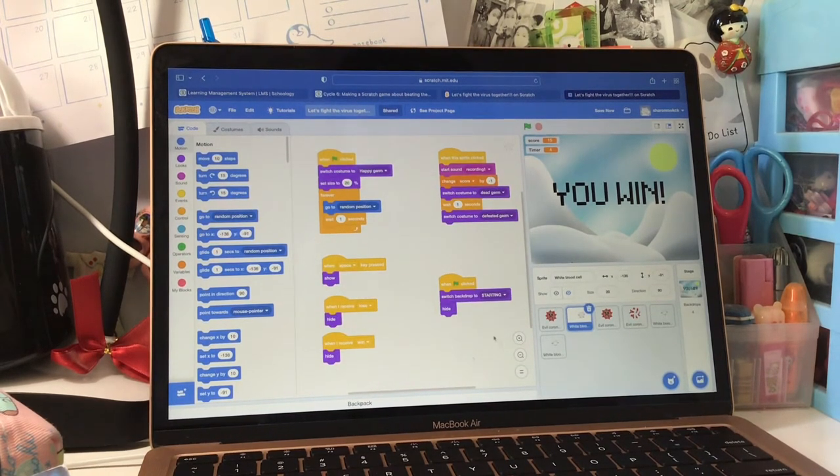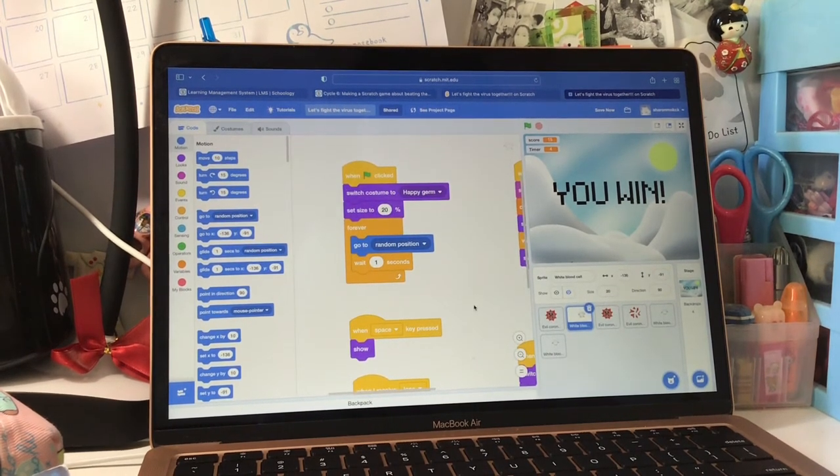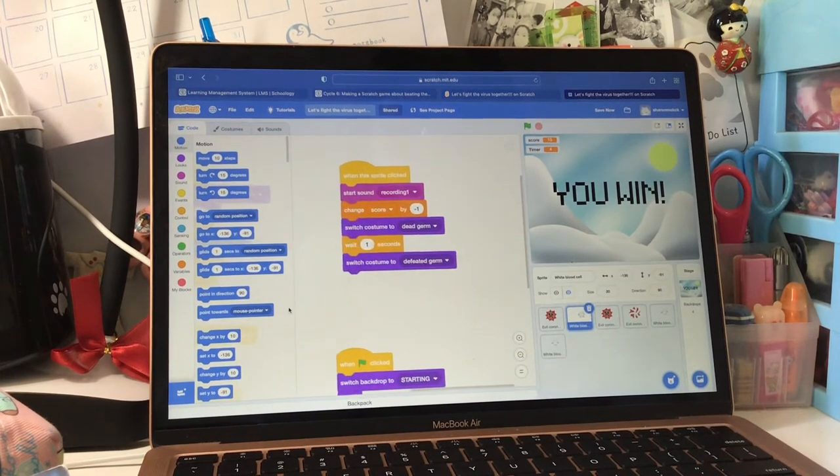Now let's see the codes of the white blood cells. This code is to keep it happy, keep its size, and let it move in random position. This code is to make an aww sound, minus one mark, and change its costume when it's clicked.